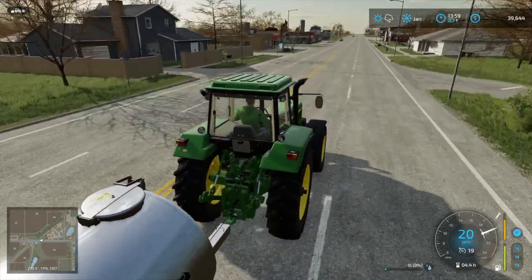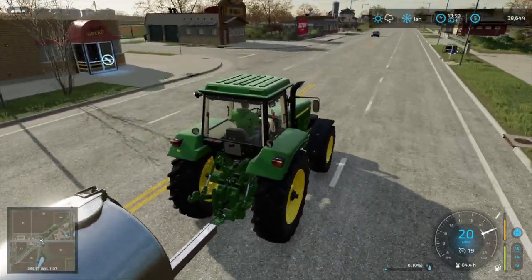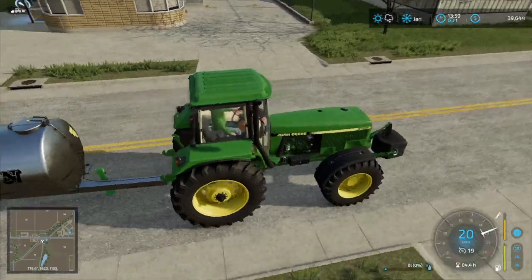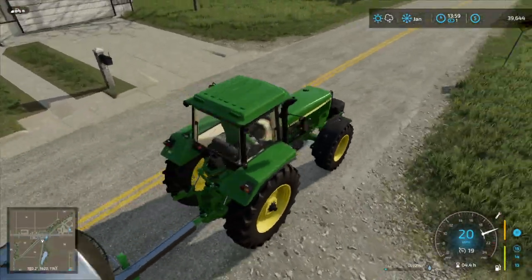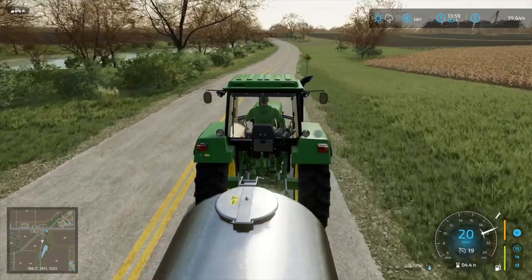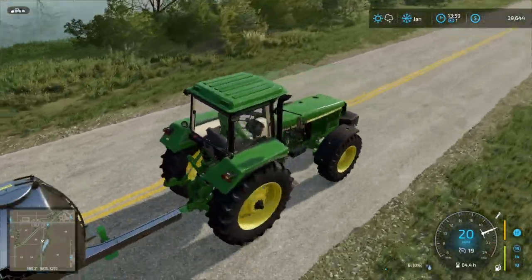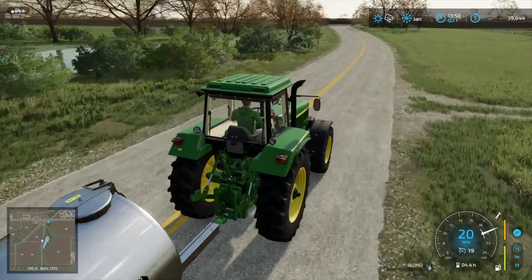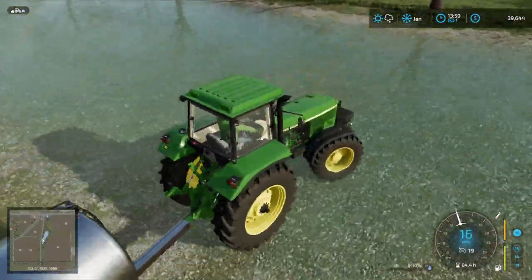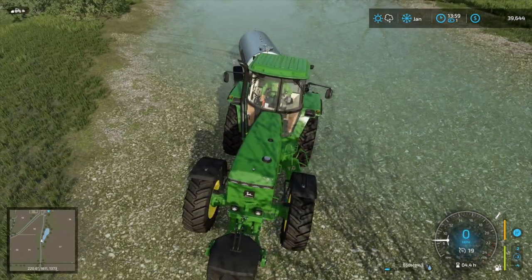Right over there is where we need to go to get water and it's free. Now you can set up like a water tank at your local farm, but when you take water from it, it's going to cost you money. Eventually we're going to be swimming in money, but until that point we want to make sure we're saving money. And then there's the farm right over there so we can just take that road there.